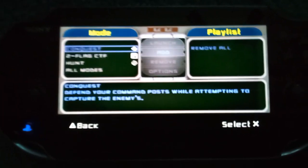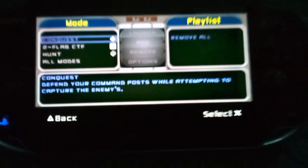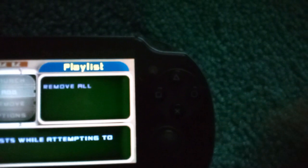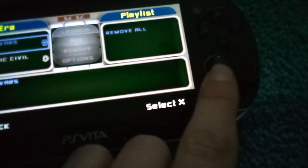In Star Wars Battlefront 2, there's a trick to help you look around better, because the default controls will require you to use these buttons to look around. But I'm going to teach you how to use the right stick instead.